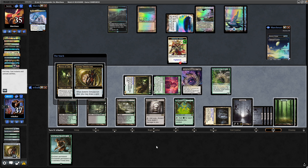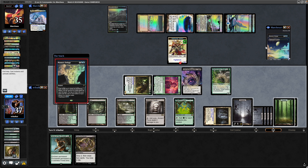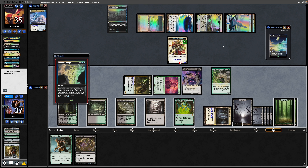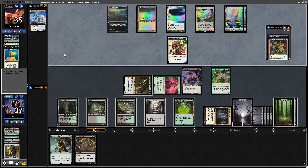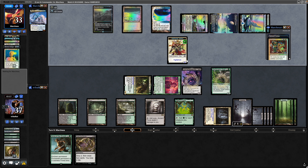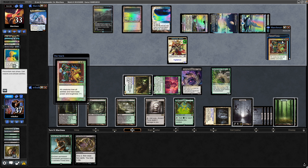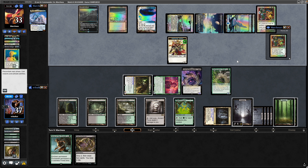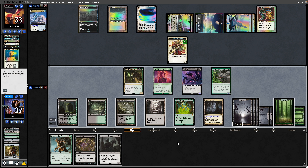Drawing gets us into more card draw in Read the Bones, and there is the Memory Deluge we assumed opponent was going to play. A third tutor. The opponent has quite a few tutor effects in this deck — seems to be the way you play 1v1, just try to craft your hand as best you can. There's a Humility — we can get rid of that with Song of the Dryads, hopefully. Opponent hasn't shown signs of counter magic yet though.